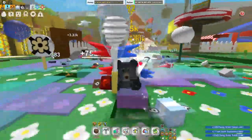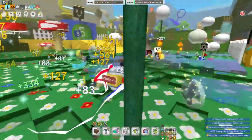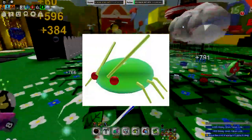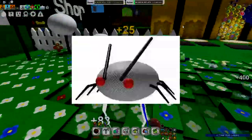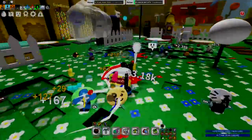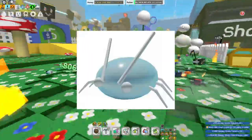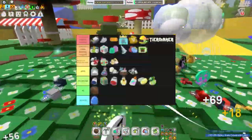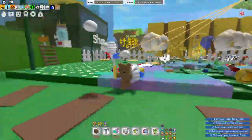Did you know that in Bee Swarm Simulator there are four types of up hits? Up hits are types of bugs. The first one is the normal one, the next is the rage one which is red, then there's the armored one which is even better than the rage one, and finally the diamond up hit which is super overpowered. Today I'm going to show you what all of those types of up hits drop — amazing loot you need to know to get the best things in this simulator.